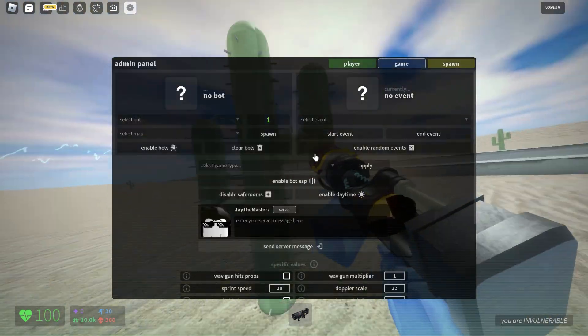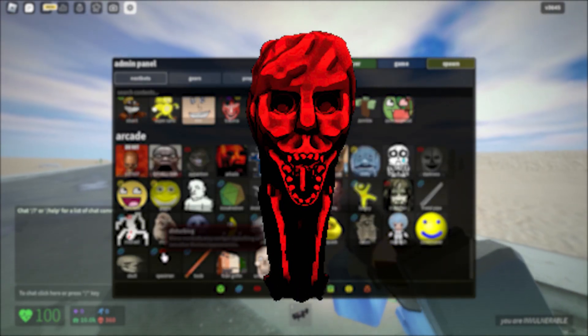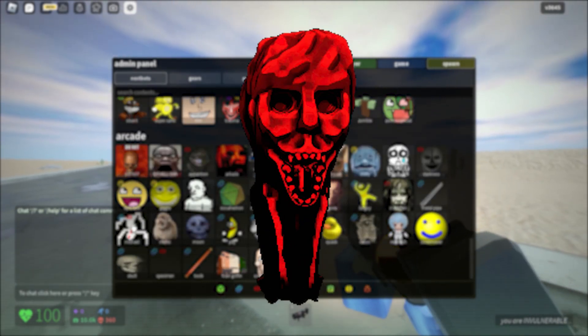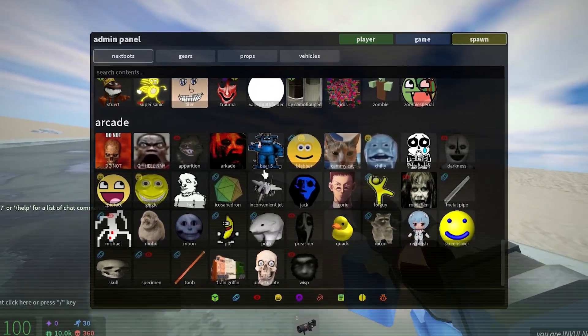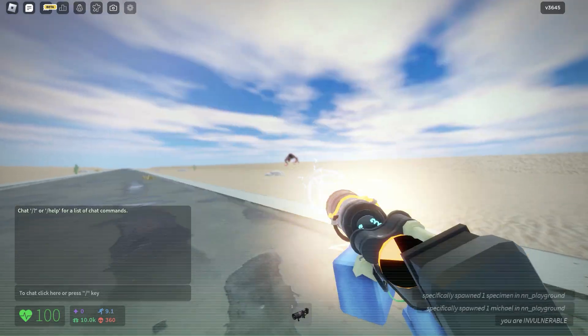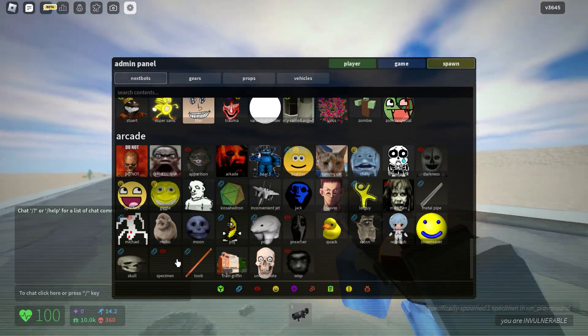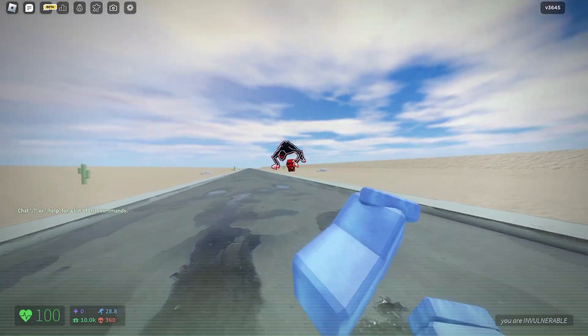That's the new specimen — the new unspecified Nexbot. Probably one of the best looking Nexbots. Also, Michael is one of the best too. The rest are like, meh, not really cool. This Michael and specimen are like brothers — cool brothers. They look so cool.